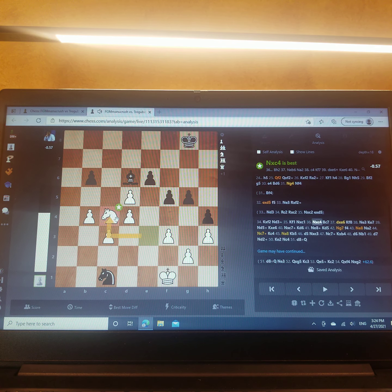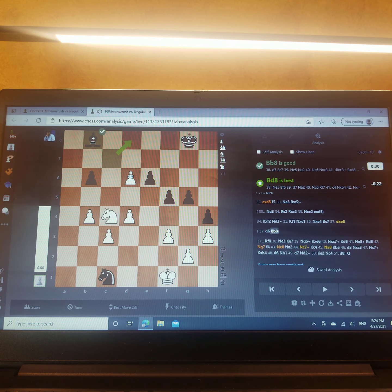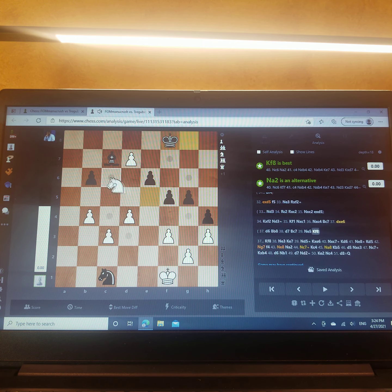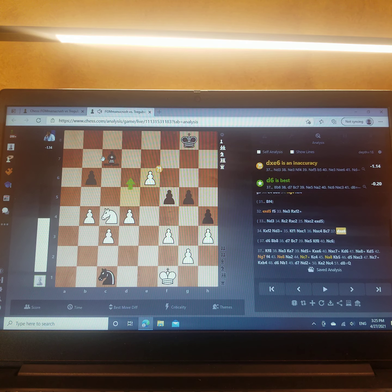Bishop g3 was better, activating the bishop. But he guarded the pawn, I took the pawn. Best was to push up to d6. On bishop to b8, d7, bishop c7, I have knight e5. He has many moves — for example king f8, knight c6, threatening the queen, and the bishop is gone. It's just equal. But I took the pawn, which is inaccurate.